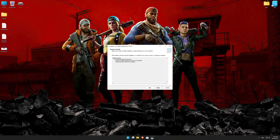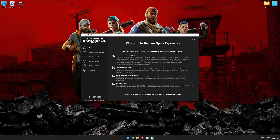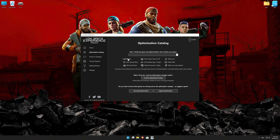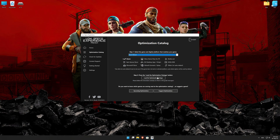So, first of all, start the installation process for the Low Specs Experience. Once it's done, start it from the newly created desktop shortcut and select the optimization catalog. From the top of the menu, select the applicable digital platform, and then select Back 4 Blood from the drop-down menu. Once that is done, press load the optimization package.